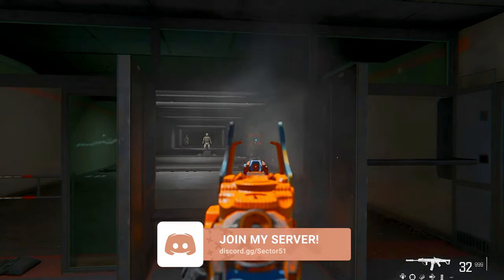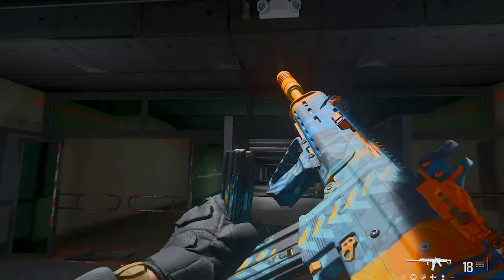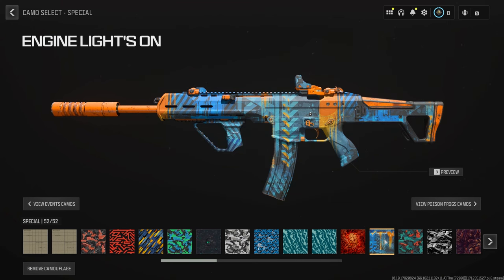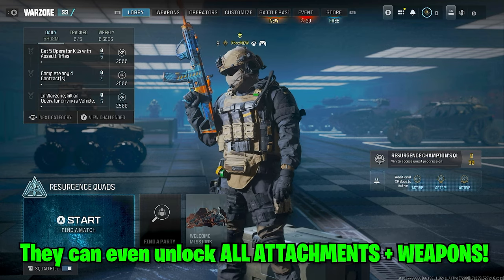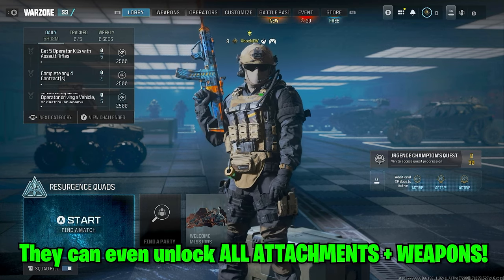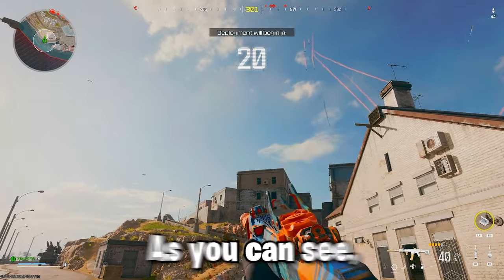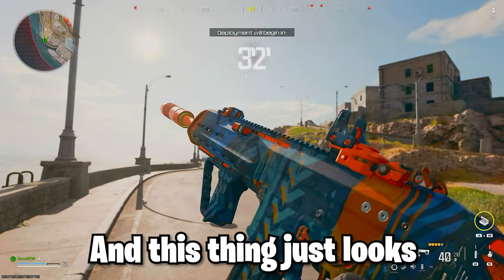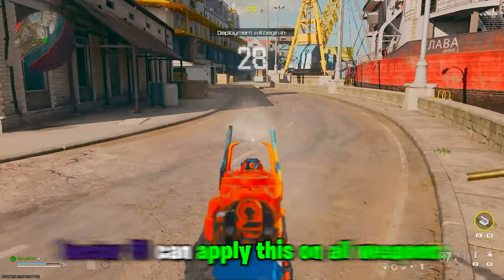Here's the new Rebirth Island nuke reward camo called Engine Lights — it's an awesome blue and orange camo that looks really cool. If you complete the nuke challenge by getting 30 wins or five games in a row, you unlock this camo and operator skin. But they can actually unlock it instantly for you without having to do the challenge at all, and they can even unlock all weapons and attachments. I'm on console and I can use it in game — it looks absolutely sick.